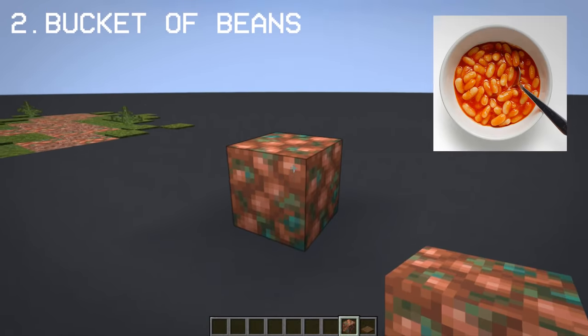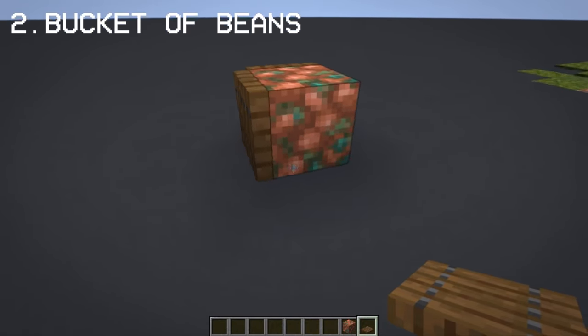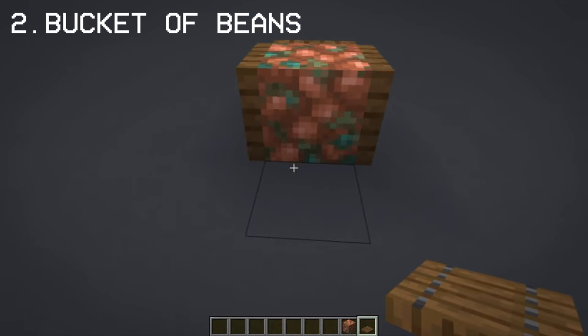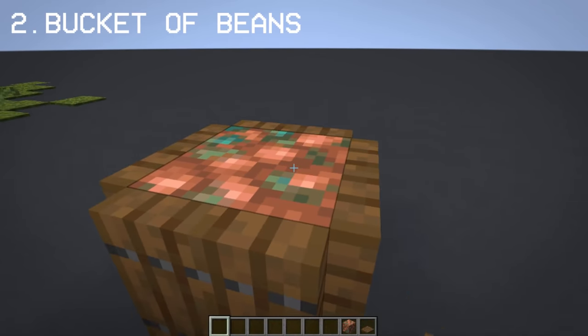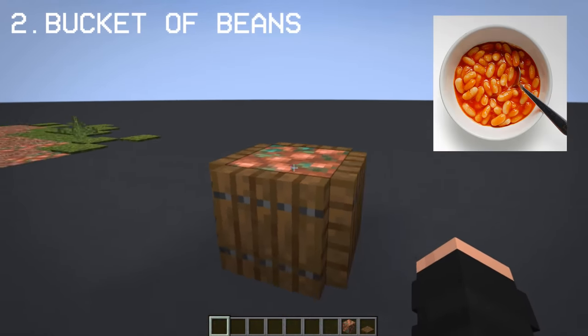Since raw copper looks like baked beans, I decided to place it on a spruce trapdoor to make a bucket of beans. I think everyone agrees that this is beans, and if you think so too, then give it a like on this video.